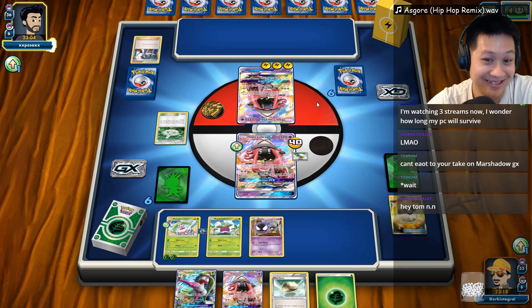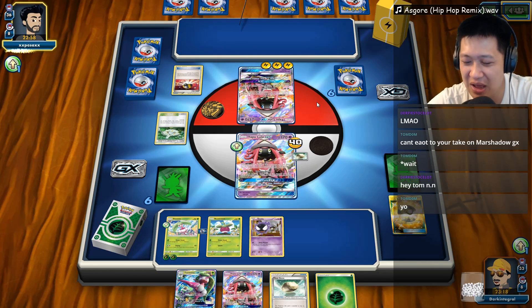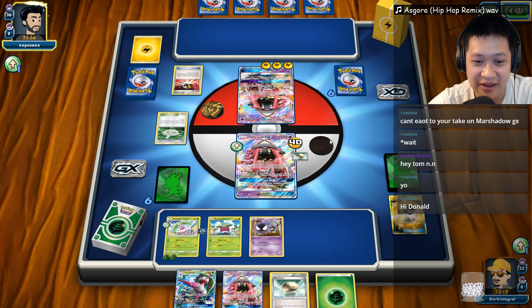He's like — where's my draw supporter? I feel a little bad for him right now. Ultra Ball — okay, things are finally going now. So if he pulls out the Tapu Coco, he will finish this off, and that forces me into — I've got to fight now. I've got to fight this Lele.